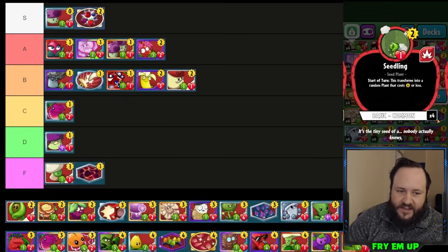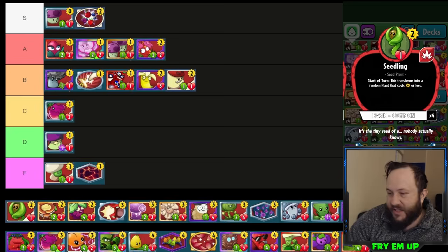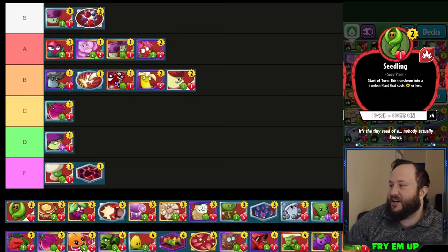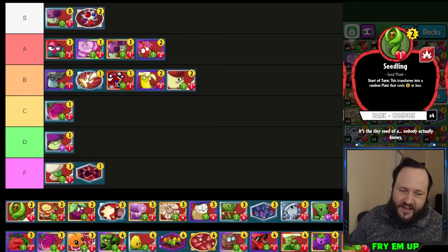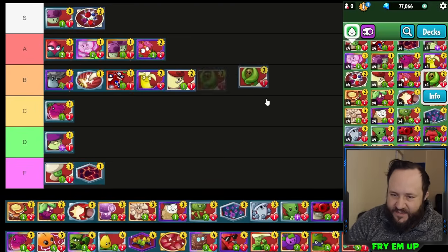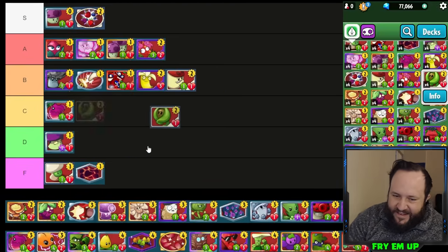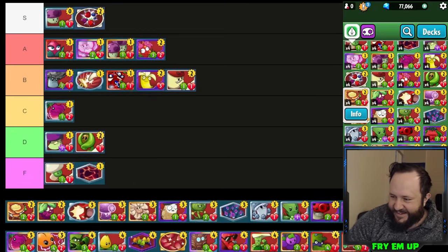Seedling — poor Seedling. It dies for free with only one health, and even when it does transform, they need to make it not transform into things that cost zero or one. It should at least turn into its cost or more. I don't know why it's even capped at six — as a high-risk card, why not be higher reward and turn into a Cornucopia or an eight-drop? I'm putting it in D-tier, regrettably.